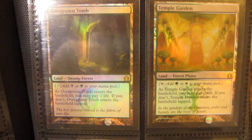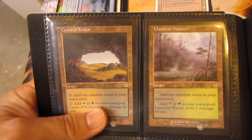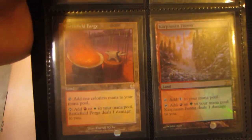Here we have a Foil Overgrown Tomb and a Foil Temple Garden from Return to Ravnica, Cavern of Souls and Sunken Ruins, Caves of Koilos and Land of War Wastes, and Battlefield Forge, all from Apocalypse.